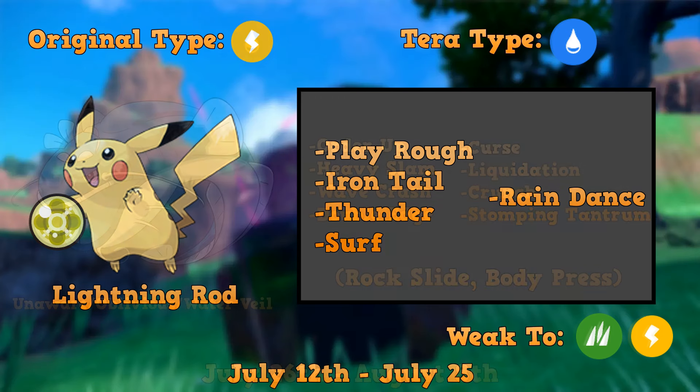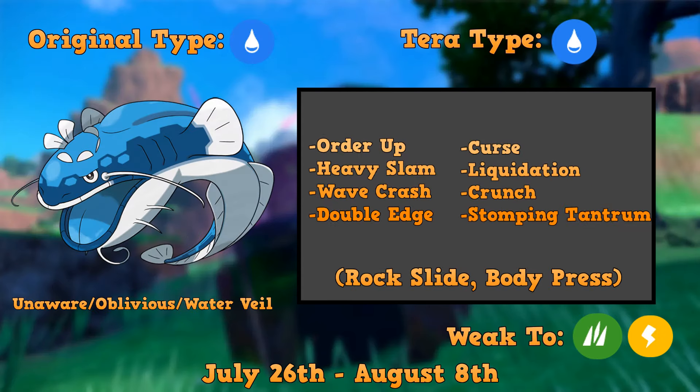Moving on to our second raid boss, which is going to be directly after the Pikachu — we've got Dondozo. Dondozo is originally Water type, and its Tera type is also going to be Water. Dondozo has three very good abilities: Unaware, Oblivious, and Water Veil. I believe the one it's probably going to run is Unaware, because that means it won't acknowledge your defense boost when it's attacking you, which can be pretty bad. Our sets keep that in mind, so we're going to be all right.